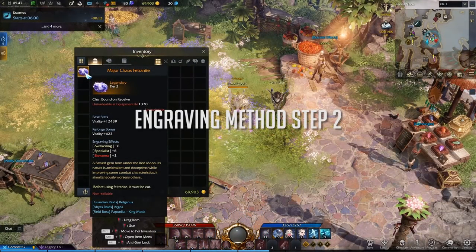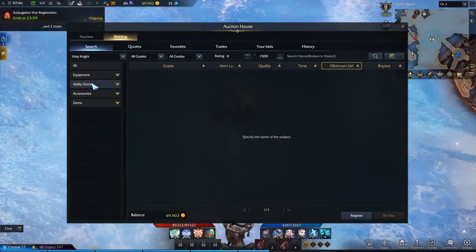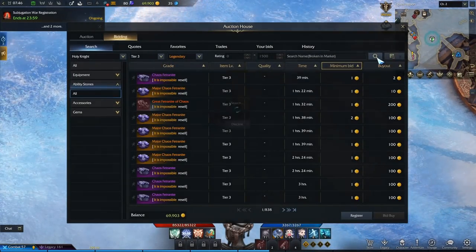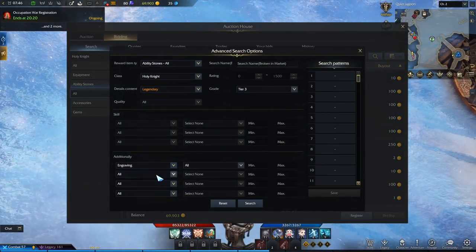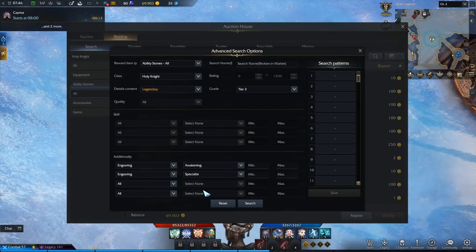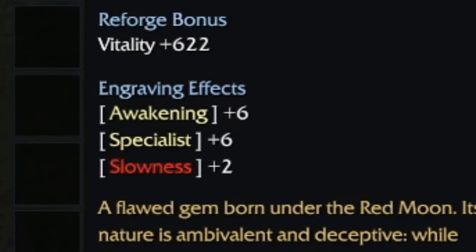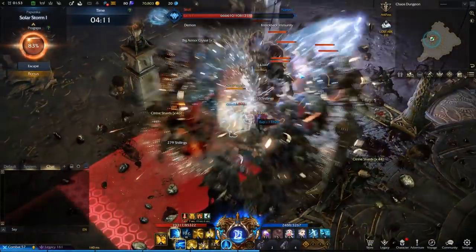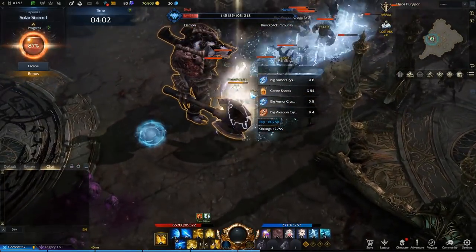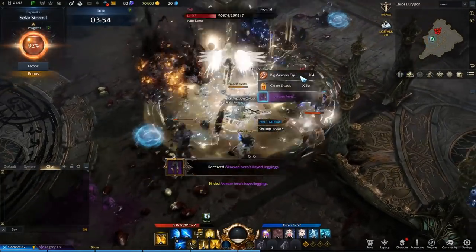My next step is the ability stone. I decide which two combat bonus engravings are most important for my class, then look through saved stones or check the auction house for ones that match my needs. I highly recommend familiarizing yourself with the search and sorting features to find items that best fit your needs. Once I have the stone I want, I try to cut it to a minimum of plus six on both positive engravings and a maximum of plus three on the negative engraving. If it doesn't meet those minimum specs, I dismantle it — I can use the fragments to trade for other RNG stones, and I'll repeat the process until I get my desired results.